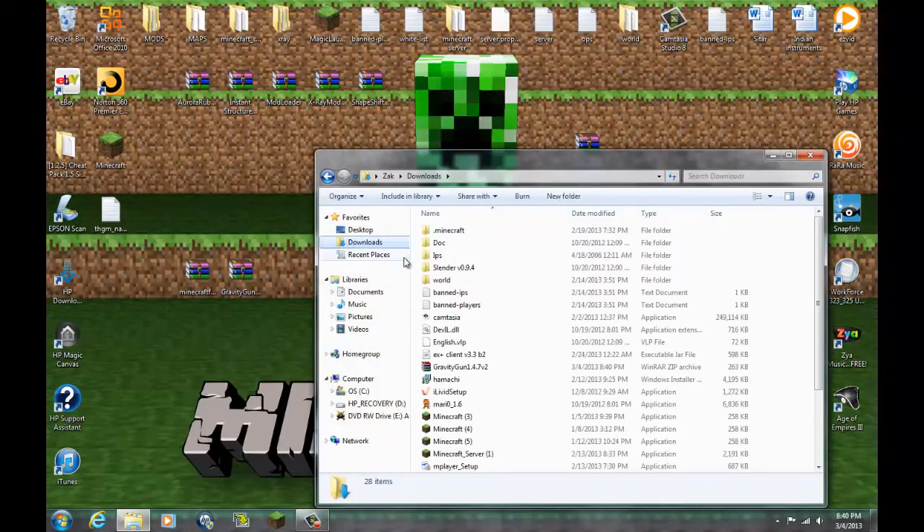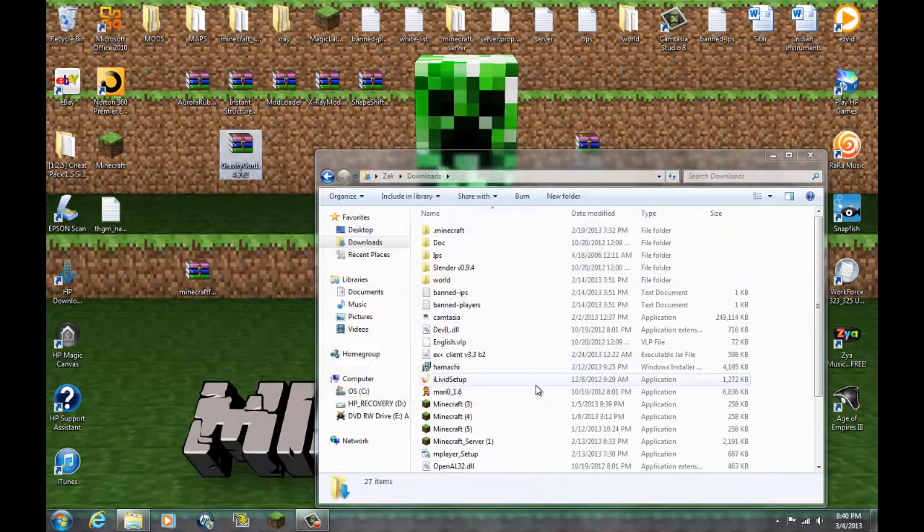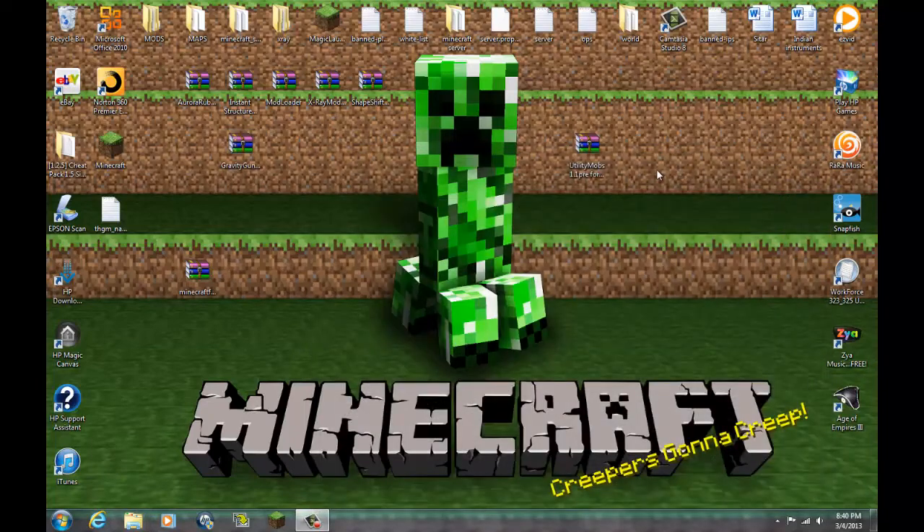Then go to your Documents and you should have the gravity gun file there. This will mostly work if you have Windows 8 or Windows 7, and if you have WinRAR Archiver or 7-Zip, it will be fine.